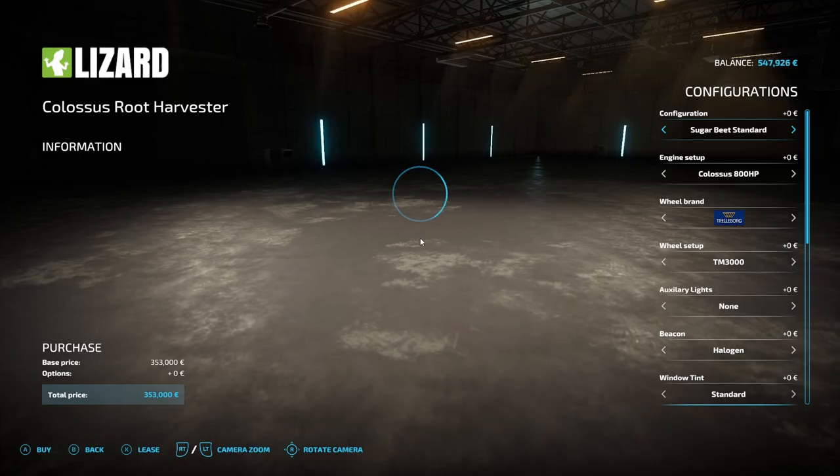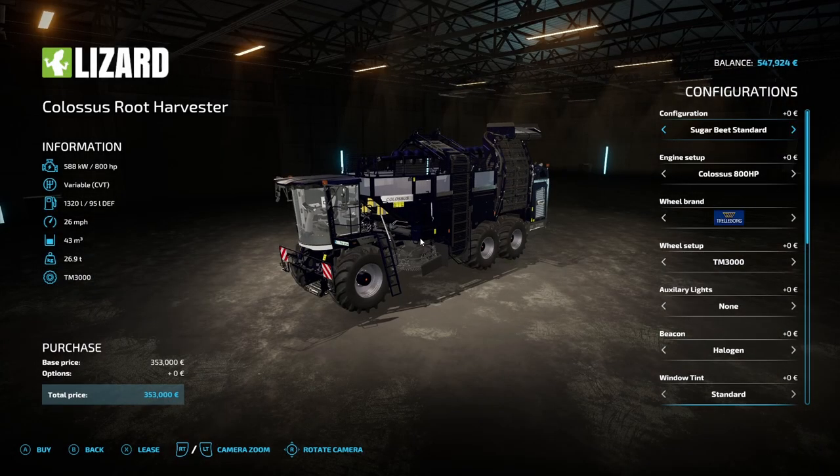Bought. Nice and easy, no problems. We've got the money. It's got potatoes on it - about half a field of potatoes. So we're going to get the Colossus root harvester and we're going to do that unrealistic.